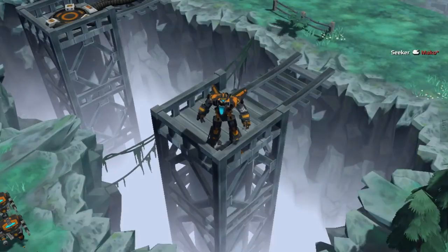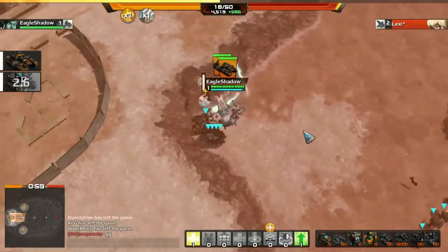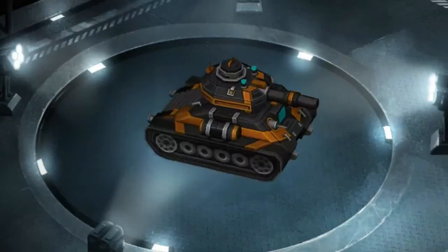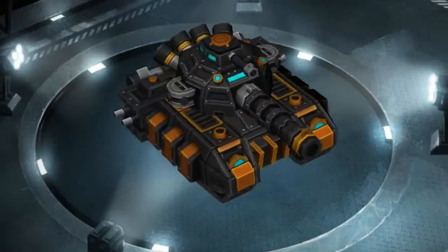Let's get started with the tank class. The tank group consists of six units: Longhorns, Geminis, Armadillos, Busters, Goliaths, and Devastators.